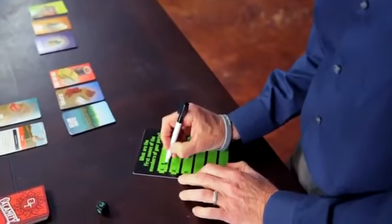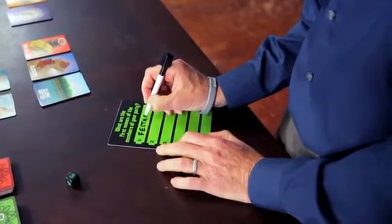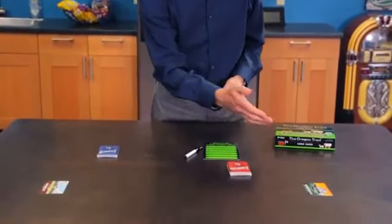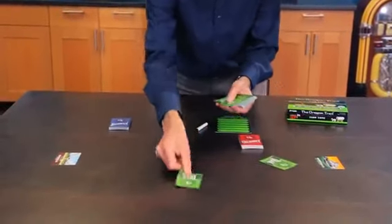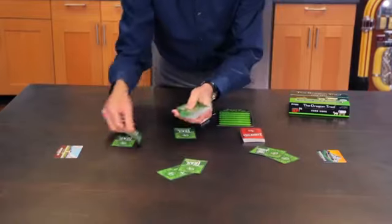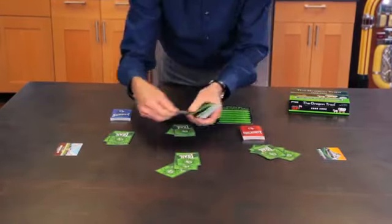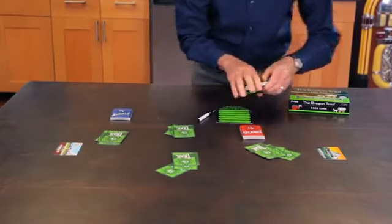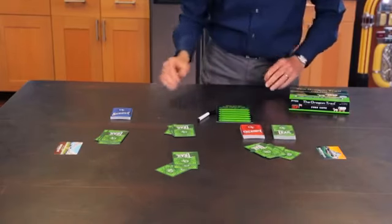First off, form your wagon party by writing the names of the players, starting with number one. Place the start and finish cards about three feet apart from each other on a table. After you've shuffled the decks, deal five trail cards face down to each player. Players are allowed to look at their trail cards. When you're done, place the rest of the trail cards in a spot where it's easy for everybody to reach them, right next to the calamity cards.